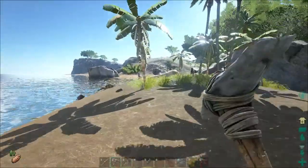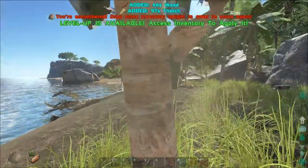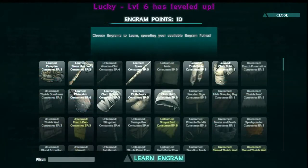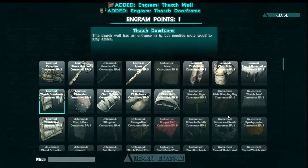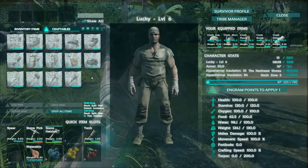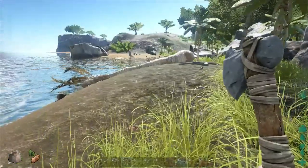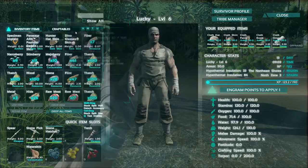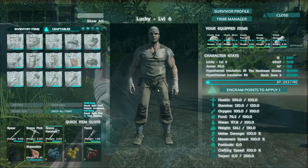Now I want to get a thatched structure building by leveling up. We could also do with eating something soon - a campfire is the best thing for that. Let's get some thatch going: foundation, wall, door frame for now. Building is actually a great way of leveling up early in the game when you can't kill too much and gathering resources isn't the quickest. If I craft a few thatch foundations, you'll notice the XP bar here should go up very quickly.